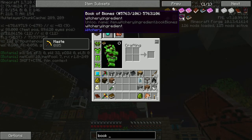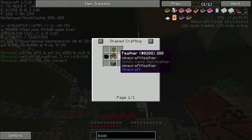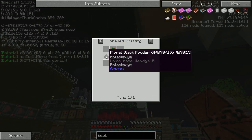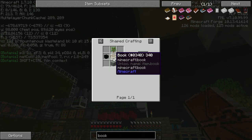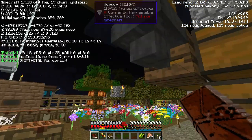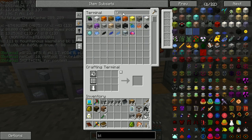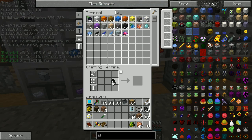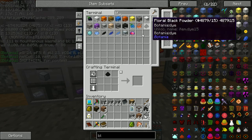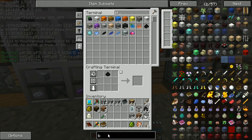Alright, this actually looks pretty easy. We just need blackstone, a feather, a sapling, and a book - and we just got a book. Since we're all hooked up here, we can grab the floral black. Let's do this - we need the Book of Biomes.